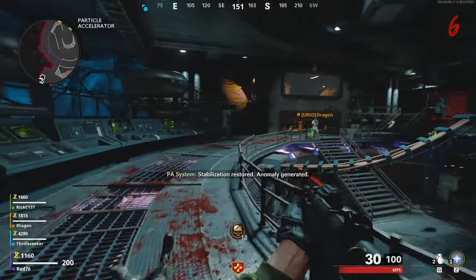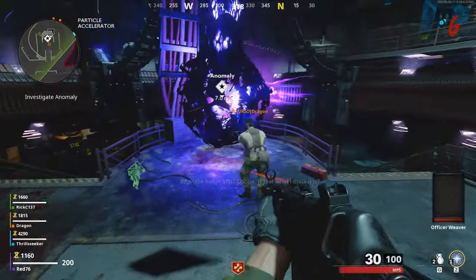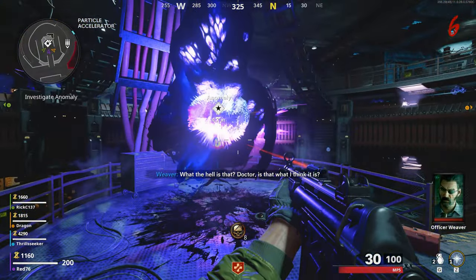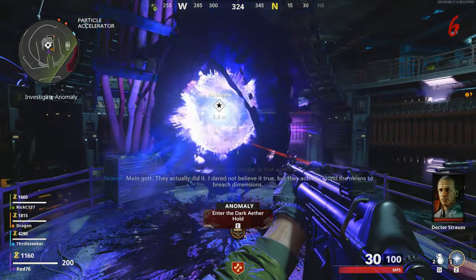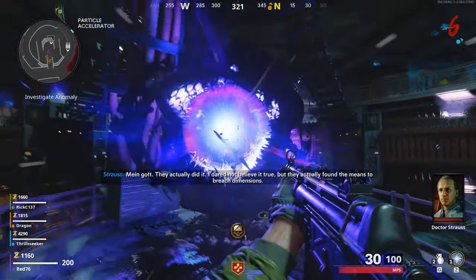Now you can go downstairs. Here an anomaly or type of portal will appear and it will teleport all the players into another dimension within the map.